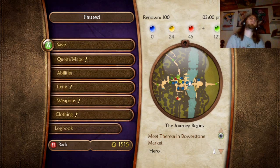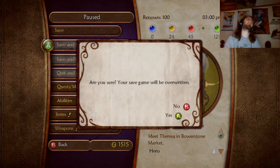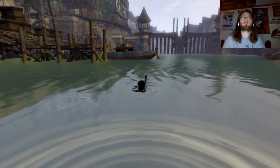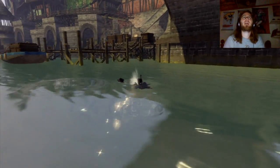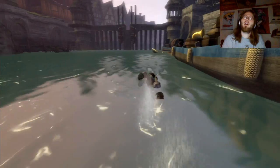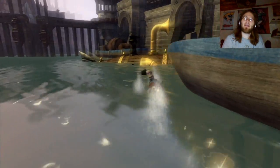Ladies and gentlemen, welcome back to Let's Play Mortal Kombat Annihilation. In the last episode, we found the Gargoyles Trove and a couple more silver keys, and now we're going to continue our journey into Bowerstone Market. I'm going to buy some books because I need the expressions.